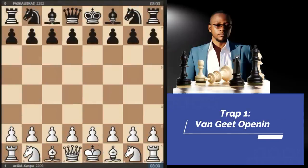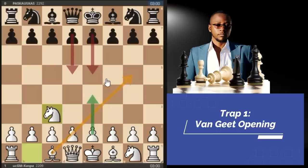Trap number one. This was a game I played yesterday against a 2300-rated chess player — you can see it's 2292 but his strength before this game was 2300. Spoiler alert: this game ended in exactly seven moves. I started with Knight c3, the Vanjeet opening — one of my secret weapons. I'm planning to make a video series on this opening. Whatever black plays, pawn to d5 or pawn to e5, I just play pawn to e4 and develop the dark-squared bishop.